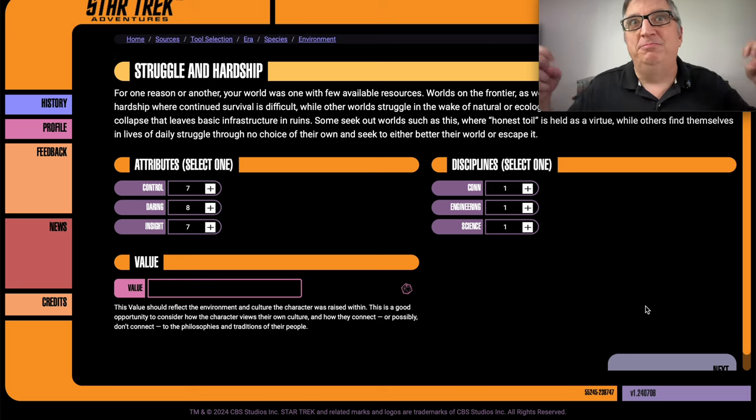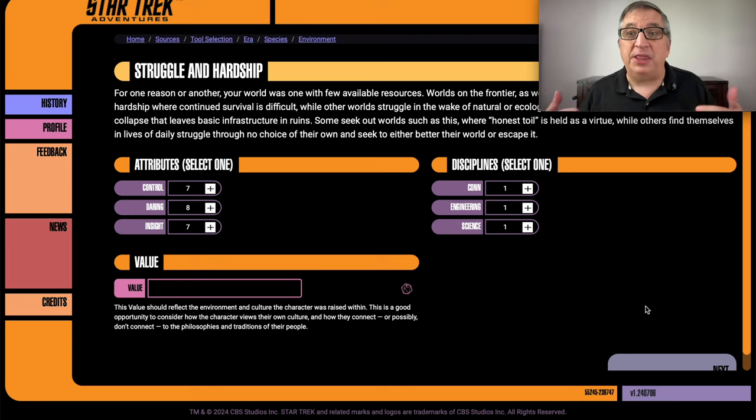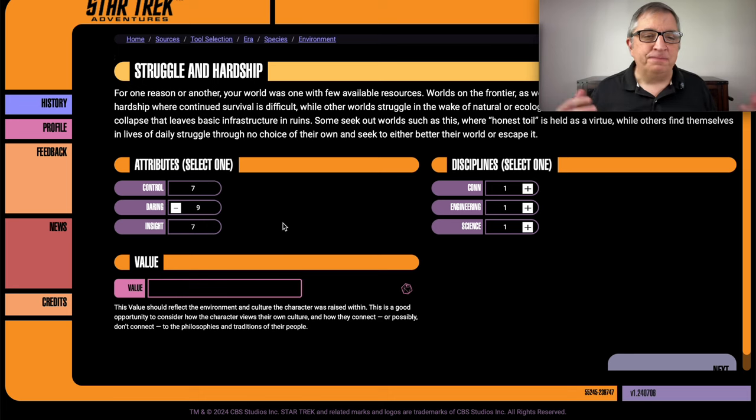At creation every discipline starts at one and every attribute starts at seven. As you go through this life path, they can increase. For the discipline in this childhood phase — the options are con, engineering, science, and others — I'm picking engineering. He's jury-rigging a lot of things around the colony to make things work, to make ends meet. That's definitely the one.